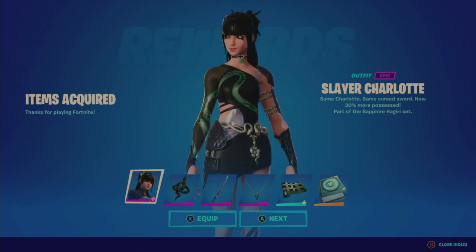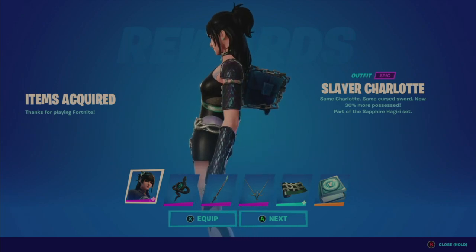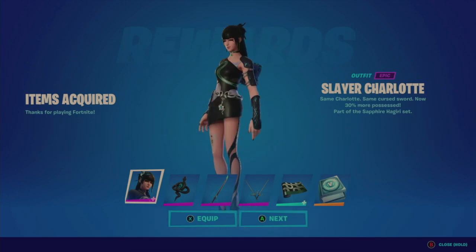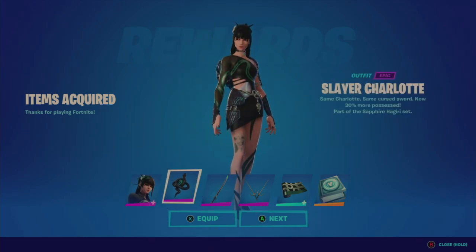Interesting looking there, and it looks like the snake on her is animated — the snake design, that's cool. And she has a tattoo that looks like it's on her right leg. Oh, and she has selectable styles, so we'll take a look at that.